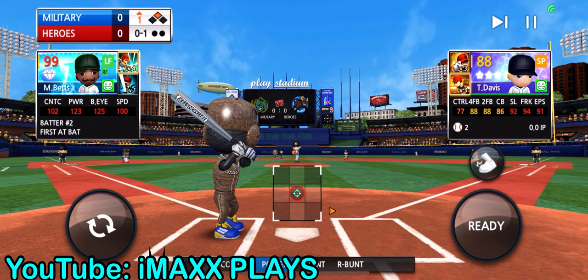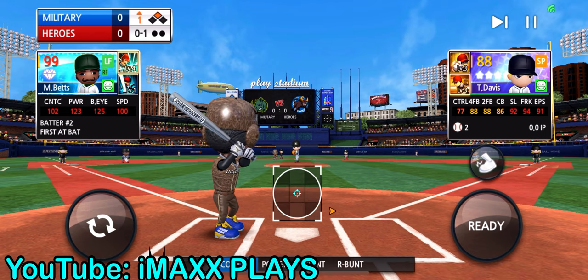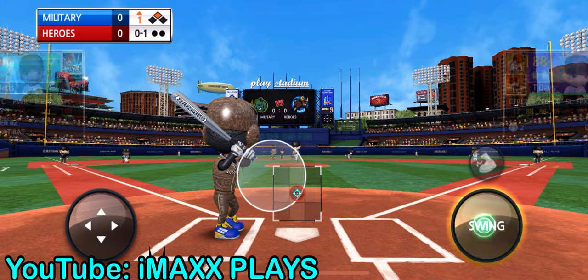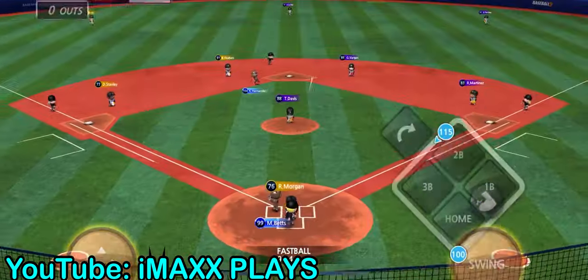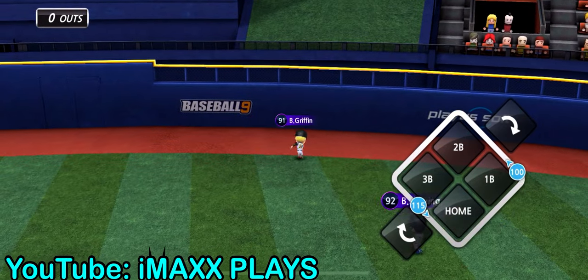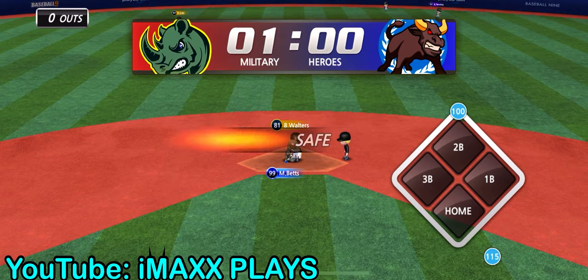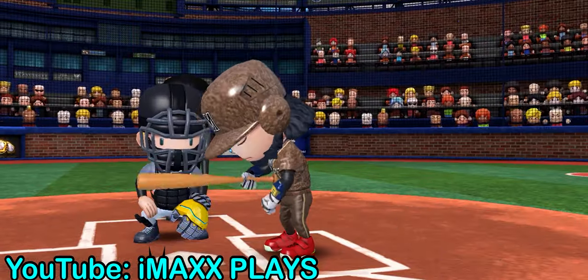Batter's eye is going to help you guys locate the pitches. Right now I have 125 batter's eye and 123 power. Basically, batter's eye is just going to help you predict where the pitch goes — like it's going to tell me it's in the top left corner and boom, there it is. That's all thanks to batter's eye. That's why batter's eye is important and why you need a lot of batter's eye and power if you guys want to hit home runs.